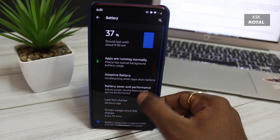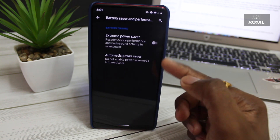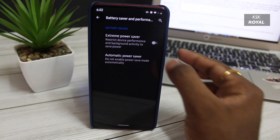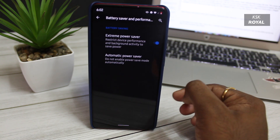Just like performance, battery life is also a core consideration. On my K20 Pro, I'm getting more than six hours of screen-on time based on my usage. Here are the benchmarks I ran on my device.